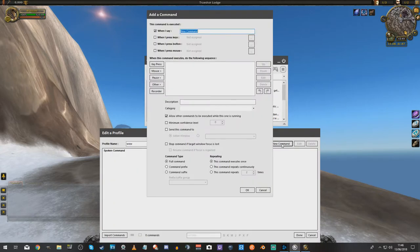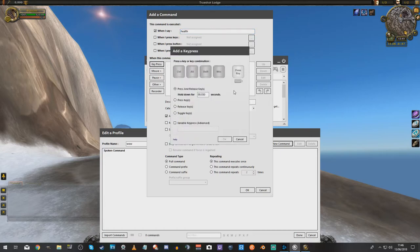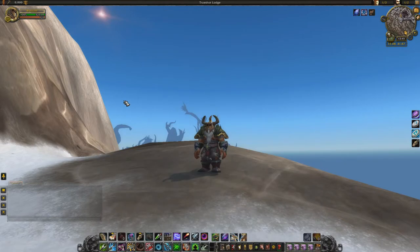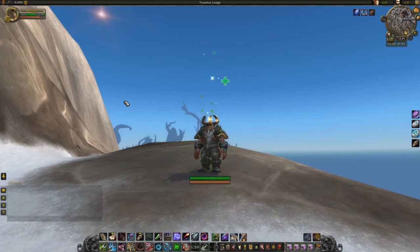I want to enter a new command. My health key — we're going to call it health. When I say health, I want it to key press the minus key, so I will now press the minus key. If you want to change the duration of the key press, you press it there. This is the standard default time for a standard key press. OK, and done. Click back on the game — now I will say health.